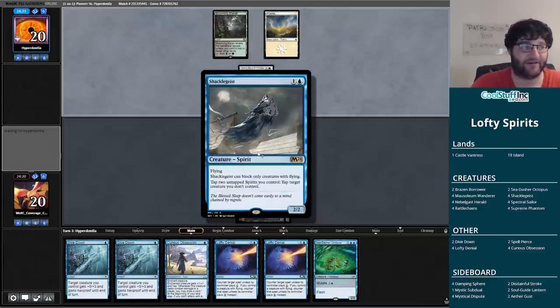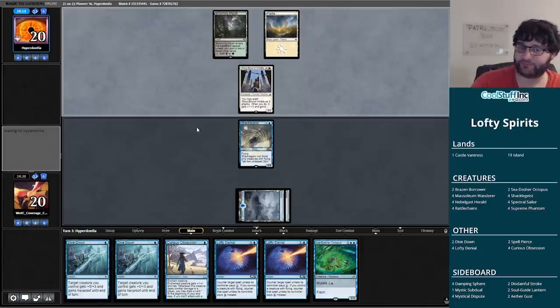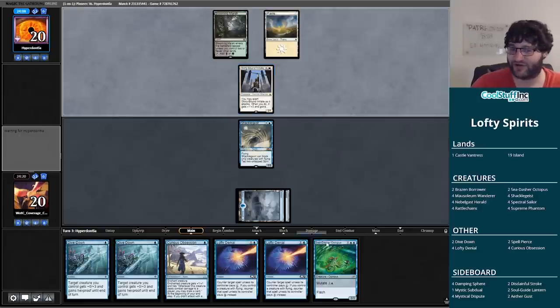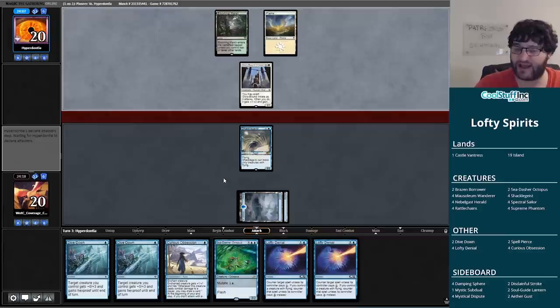Hopefully we hit a land so we can pass back with Lofty Denial up. If not we'll at least have Dive Down open. The Glory-Bound Initiate is problematic though — we can tap it down as it attacks. But there's no way to get them on the exert trigger since they exert as they attack. This hand desperately needs a land — with a land I feel okay about our chances, but without one it's going to be tough.